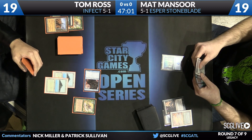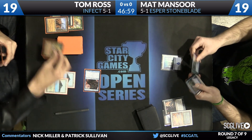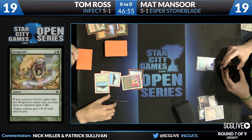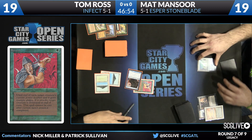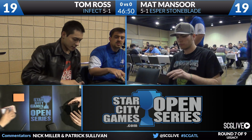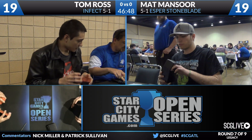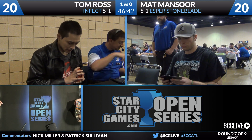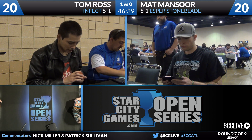That's another Invigorate, bringing the creature to a 5/5, and now Tom casts Berserk. If Matt doesn't have an answer, five times two is ten — that is a poison kill. Tom Ross very quickly up a game. Matt had a Counterspell in hand, but the Wasteland kept him off being able to cast it, and we are quickly on to Game 2 — Tom Ross with the turn-three poison kill.